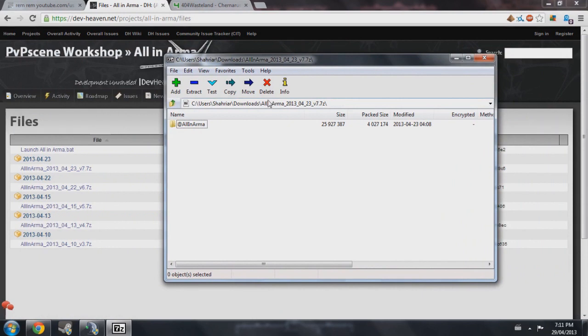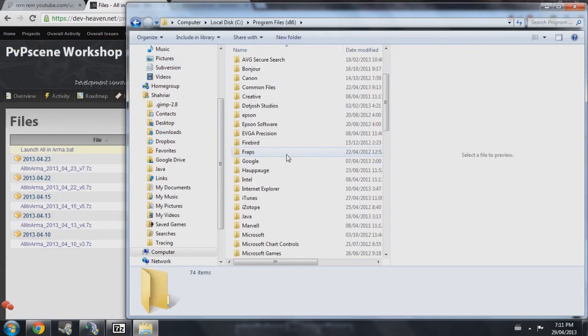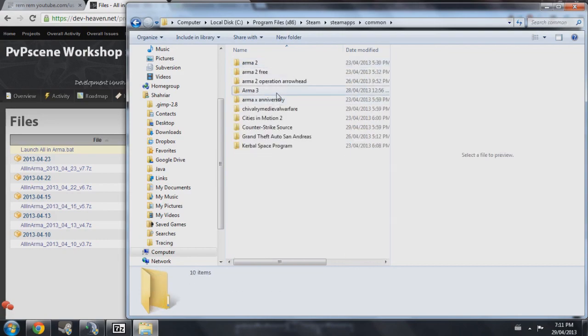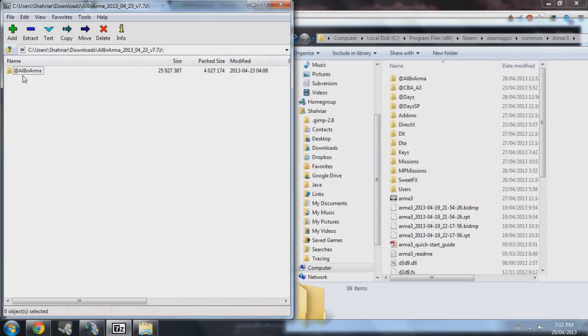Go ahead to your Arma 3 directory. By default, mine is at: Start > Computer > C Drive > Program Files x86 > Steam > Steam Apps > Common > Arma 3. What you're going to do here is drag the All-in-Arma folder inside the Arma 3 directory.